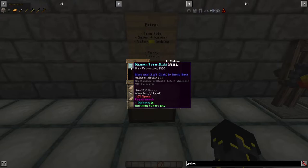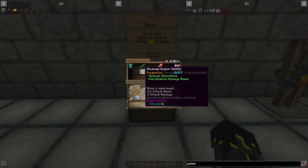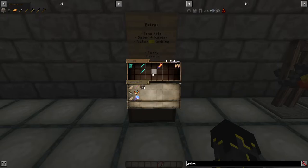The first thing is if you play with a shield. I love this enchantment — if you enchant your shield with Natural Blocking 2, that gives you 20% damage reduction of what's left from your armor. The other thing is if you use the Saber or the Rapier — as you guys can see, it gives you damage absorption of 25%, which is really good. So that's an extra 25% damage reduction just for using one of these weapons.